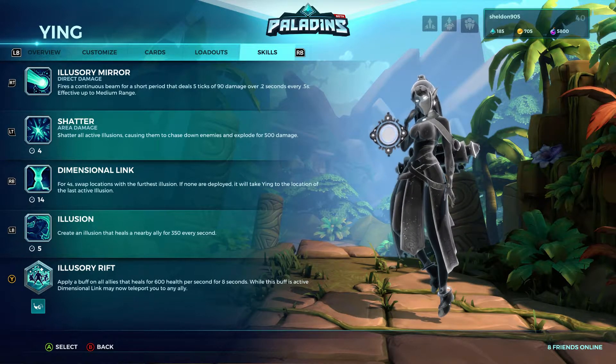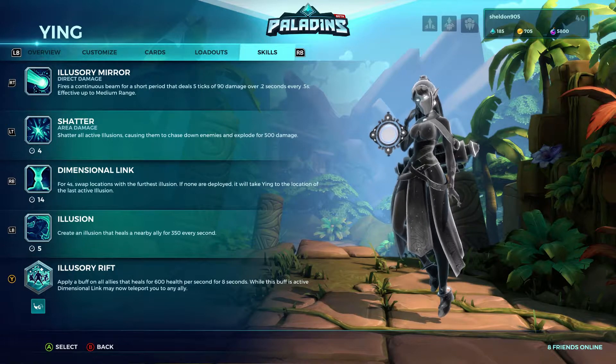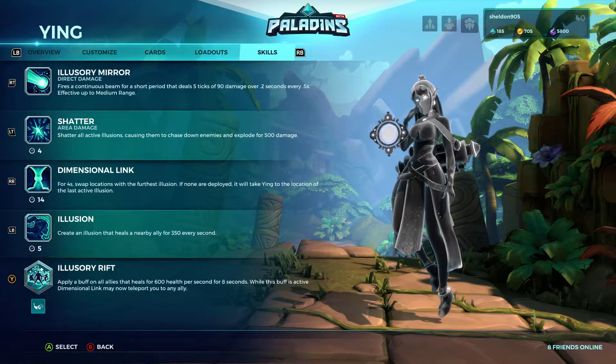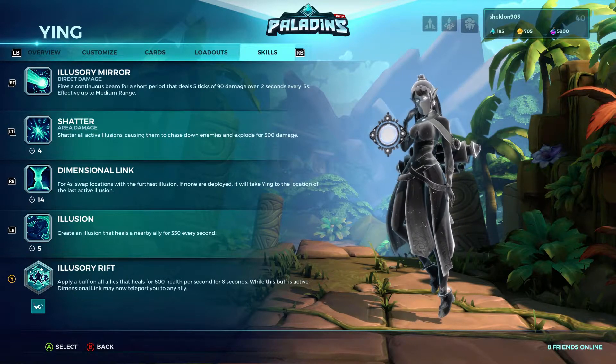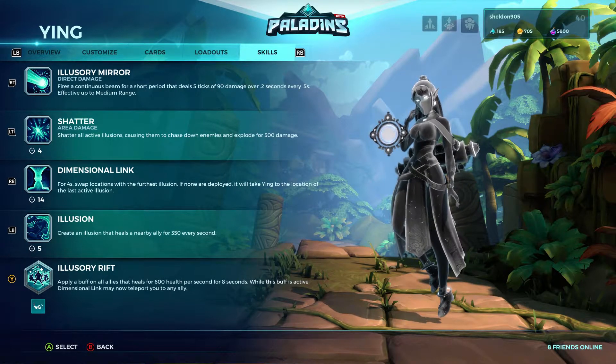Her RB ability, Dimensional Link, allows her to teleport to the nearest and last active illusion. Her Ultimate, Rift, allows her to heal all allies on the field for 600 health per second for 8 seconds. While this buff is active, Dimensional Link may now teleport you to any ally.